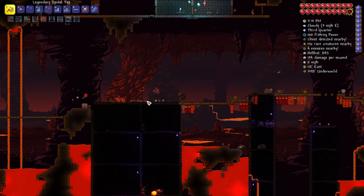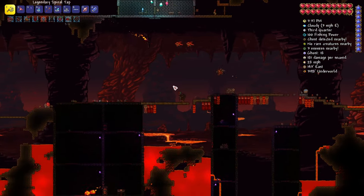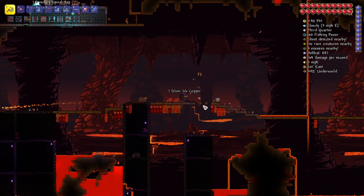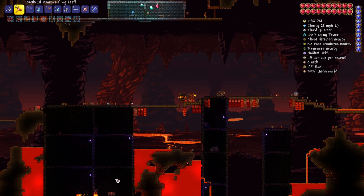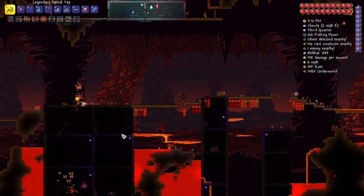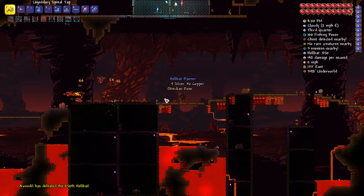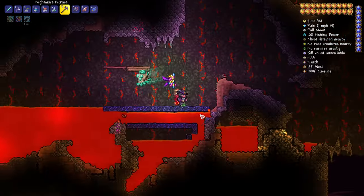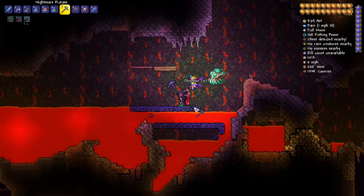Now for the most frustrating and annoying part: as of 1.4.1, the Obsidian Rose is required to craft Terra Spark Boots. You have to kill fire imps in the underworld — it's fairly rare and very dangerous. It's a 1 in 50 chance; in my case it took 147 imps. Get armed with water candles, battle potions, statues, gnome statues, bone torches, and maybe luck potions to increase your chances. This may take a while.